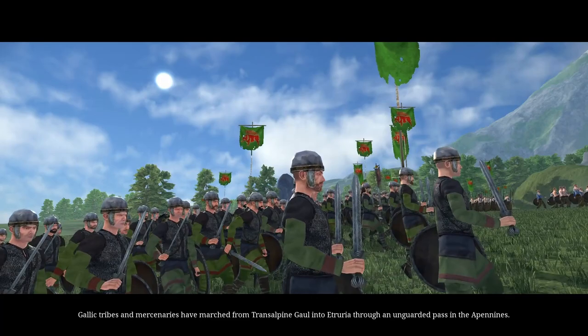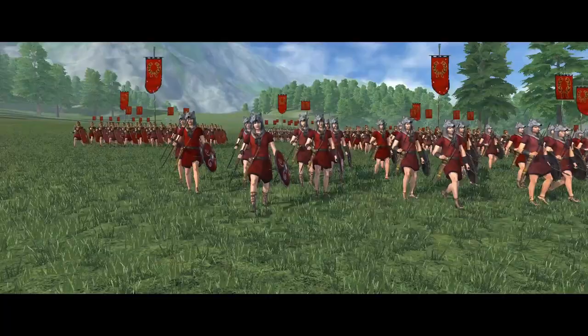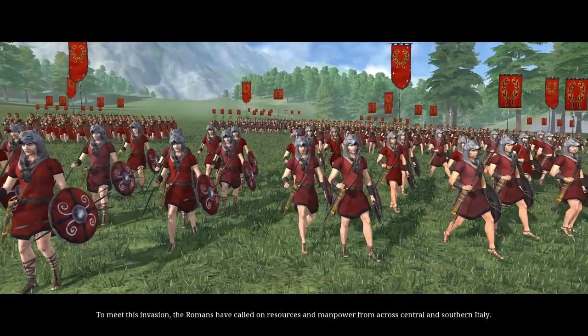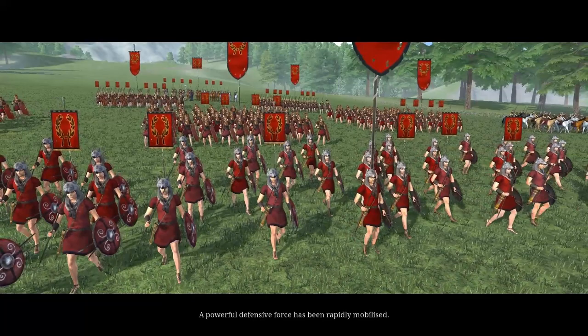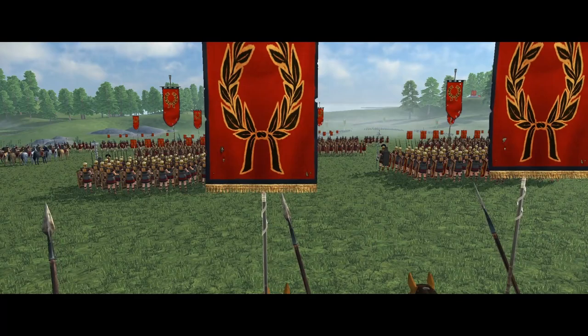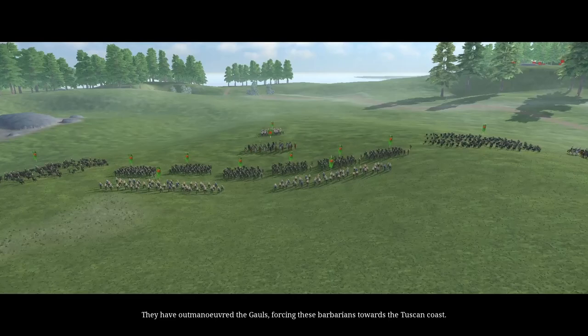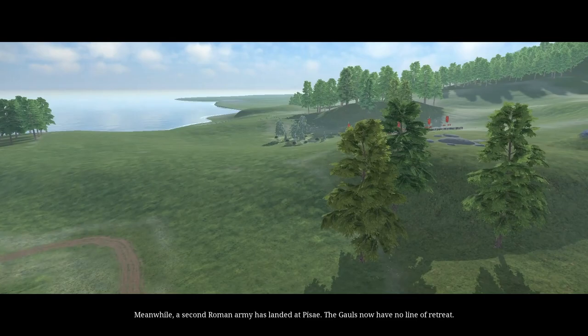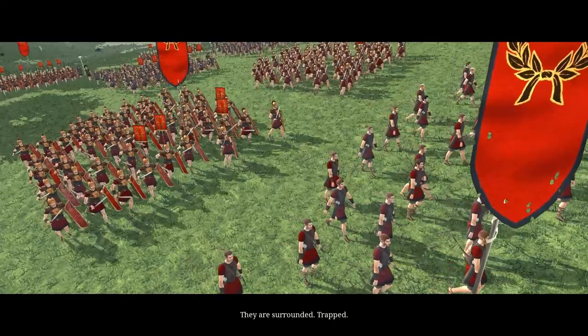Gallic tribes and mercenaries have marched from Transalpine Gaul into Etruria through an unguarded pass in the Apennines. To meet this invasion, the Romans have called on resources and manpower from across central and southern Italy. A powerful defensive force has been rapidly mobilized. They have outmaneuvered the Gauls, forcing these barbarians towards the Tuscan coast. Meanwhile, a second Roman army has landed at Pisae. The Gauls now have no line of retreat. They are surrounded, trapped.